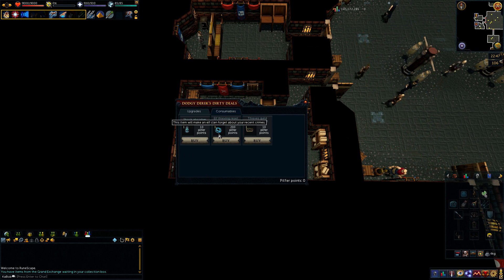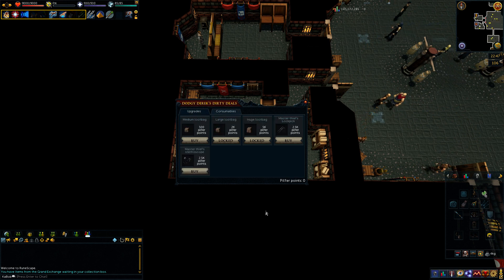The safecracking itself can be pretty good XP if done actively, but when you've got the elves where you can AFK, do you really want to be actively training safecracking just to do the elves a little bit faster? I'm not sure. The loot bags just let you go longer without coming back to turn in stuff for points and XP.